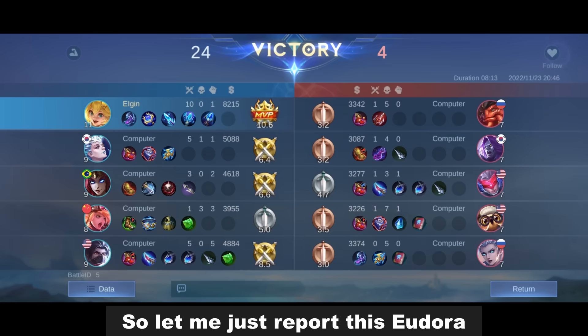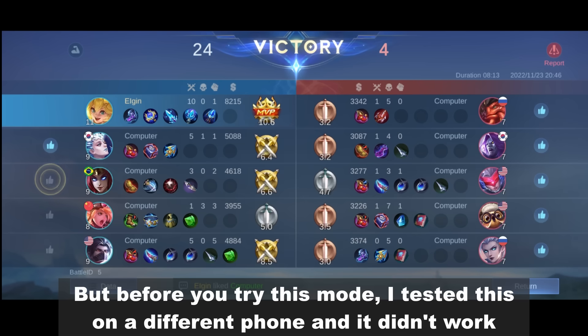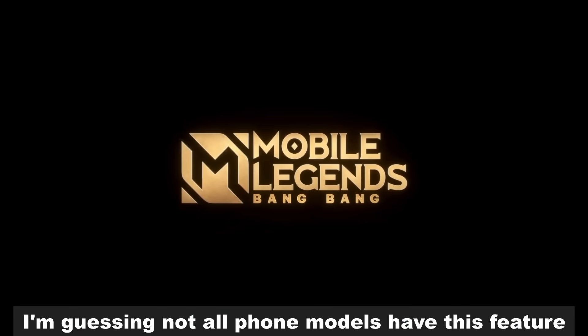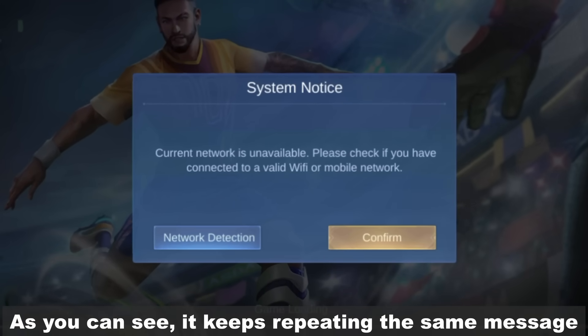So let me just report this Eudora for intentional feeding. But before you try this mode — I tested this on a different phone and it didn't work. I'm guessing not all phone models have this feature, as it keeps repeating the same message.